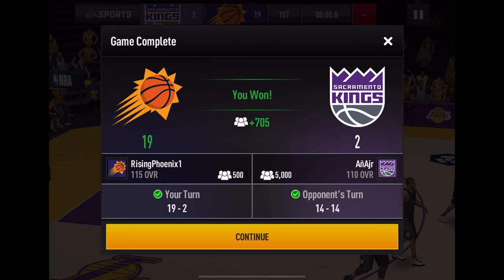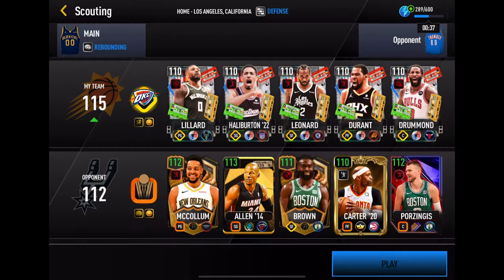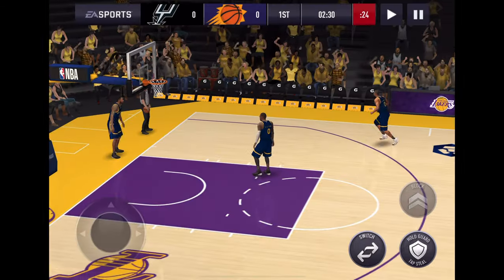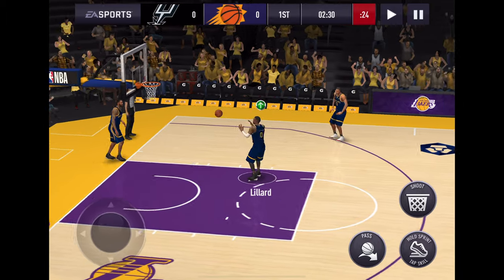Looks like autoplay — GG to our opponent. Alright, a 112 next. Hopefully this will be a little better. He's got that CJ card in there and Ray Allen. Ray Allen's AI, I think, is the best shooting AI in the game.